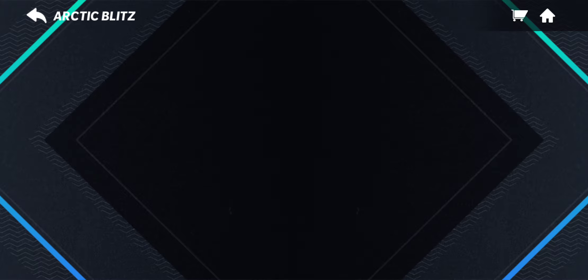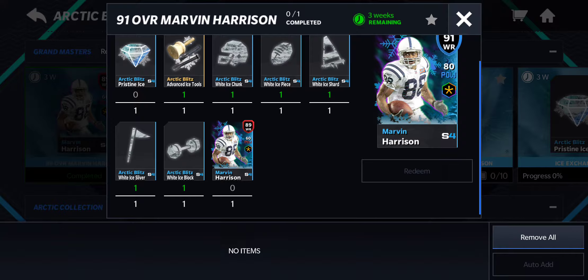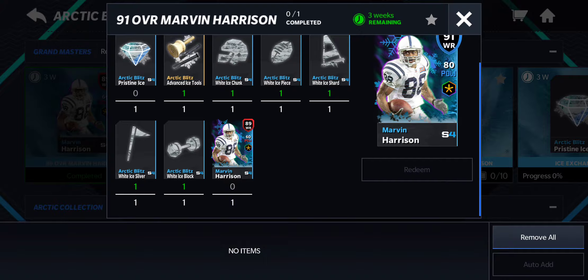But if you go to Arctic Blitz real quick — once you put everything in, that's it. In order to get the first one, you basically need every single tool, including the beginner tool. The only thing you don't need is the pristine ice and the actual Marvin Harrison card.